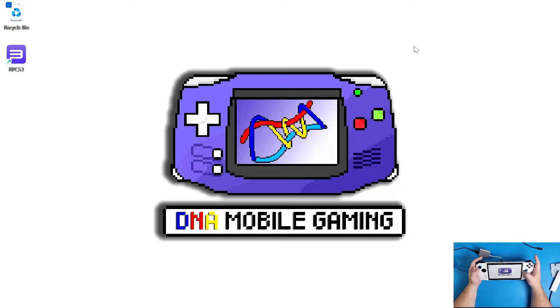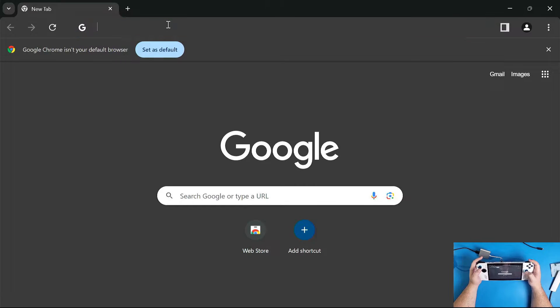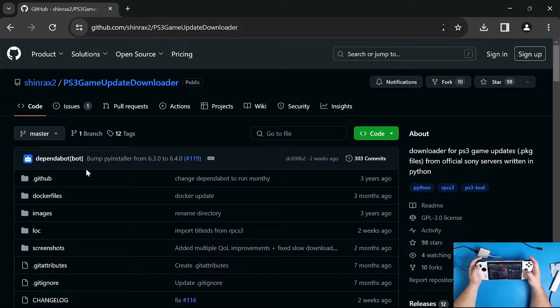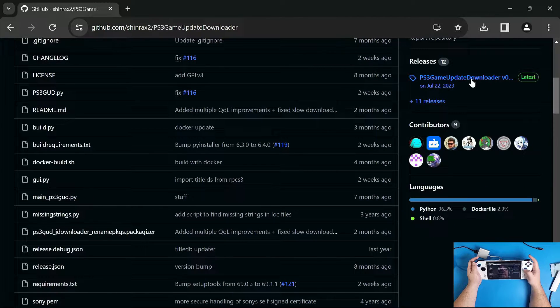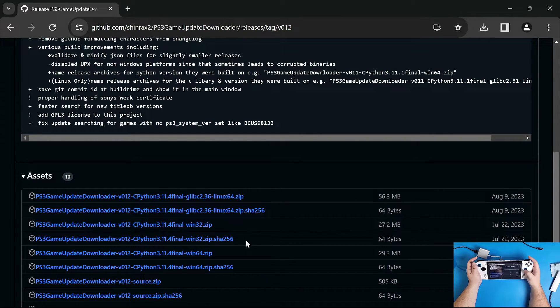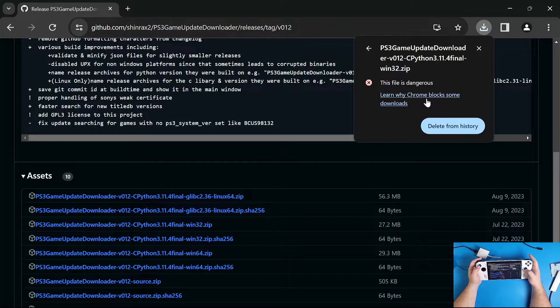Now minimize RPCS3, go to Google Chrome, and type 'PS3 updater GitHub' in the search bar. Look for an application called 'PS3 Game Update Downloader' - I'll link it in the description below. It's very easy to use once I show you how, even though it might seem difficult at first.